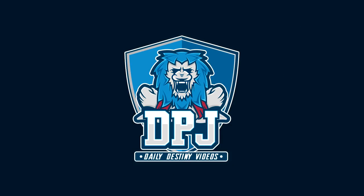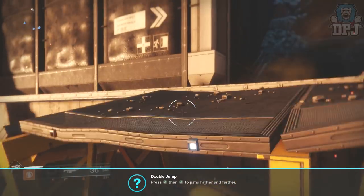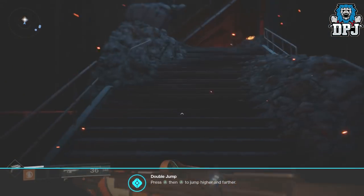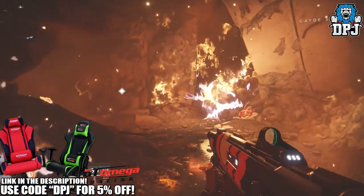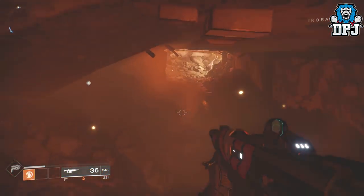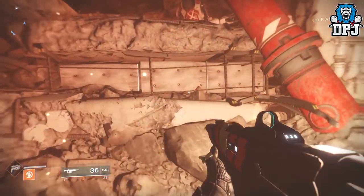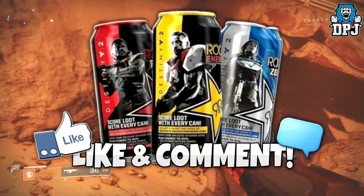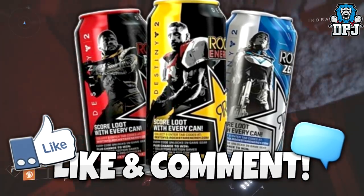What is going on guys, today I am back with another Destiny 2 video and today I'm going to show you guys how you can get nine easy exotics. I have to mention that this video does contain spoilers, so leave now if that is an issue. Also, I have some Rockstar Destiny 2 in-game exclusive gear codes to give away — to win one, simply drop a like on the video and leave a comment down below.